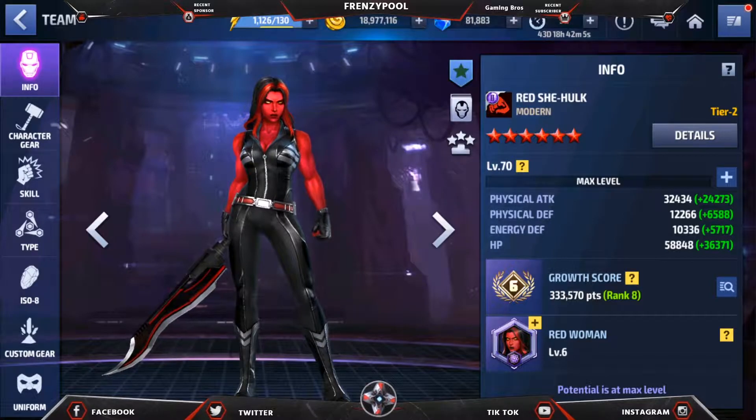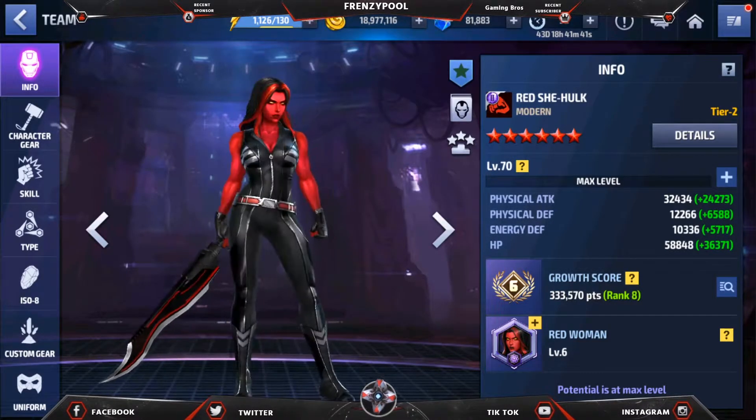What's up agents, welcome back to the channel Frenzy Pool. In today's video we're gonna check out Red She-Hulk. Red She-Hulk is the new character we're gonna get in this update and she is also the paywall character — you gotta purchase the bio subscription pack to get her, unless they give us some event so that we can recruit her. We'll just wait for the update to pop in.